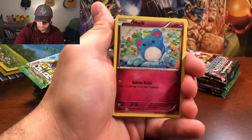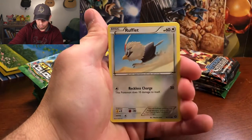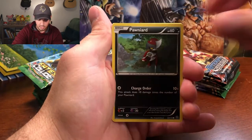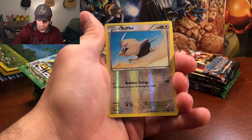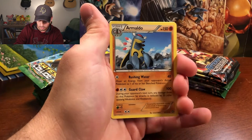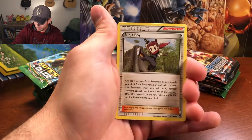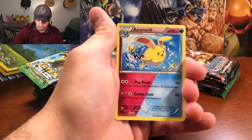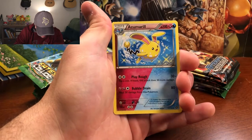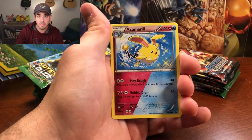We got Meril, Litleo, Rufflet, Fungus, Pawniard, Rufflet as the reverse holo, and an Armaldo as the rare non-holographic. I had a landlord named Armando. That is a very cool looking card — I like it because it's dual energy. I've never seen a card like that. I think that's really cool.